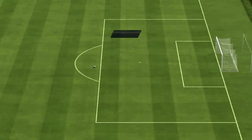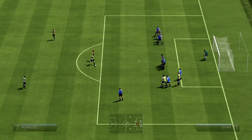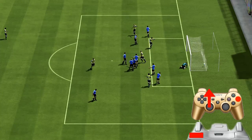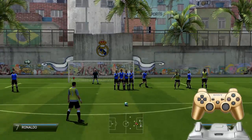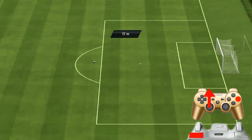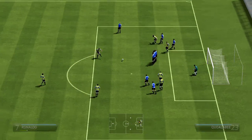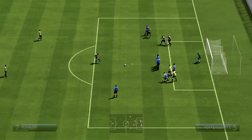Hay que tener en cuenta el desvío del jugador. En el caso concreto de Cristiano Ronaldo hay que echar el joystick un poquito hacia la izquierda. Dependerá también de si el rival salta o no salta la barrera. Para el tiro raso por debajo de la barrera: mantenemos LB o L1 pulsado, tocamos el botón de disparo con media barrita o menos, y funciona desde todas las posiciones: desde la izquierda, la derecha o el centro.